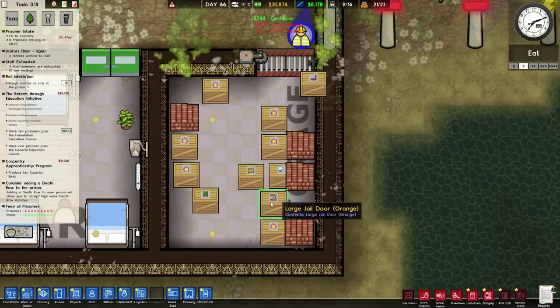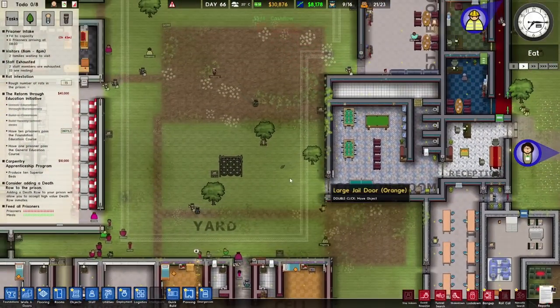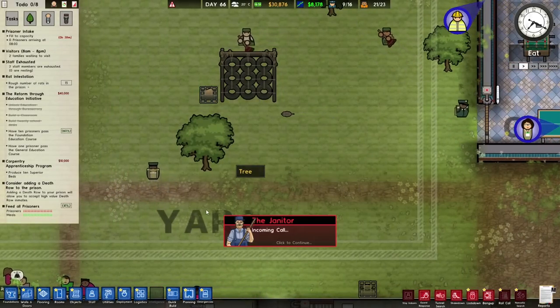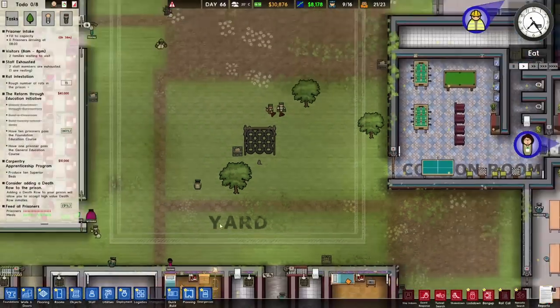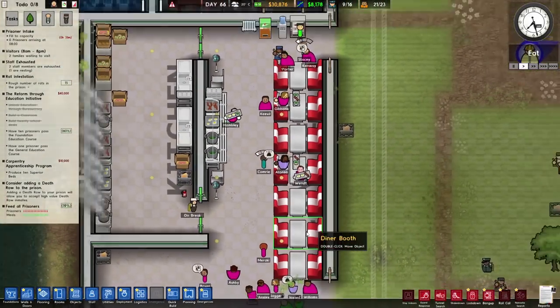So what do we have in here? We might need a large door. We possibly don't need another laundry basket. There's another rat just there - there's cheese there, look how delicious the cheese is! There are 15 rats now. The janitor isn't happy - he's just seen a rat scurrying about with some food. They must be raiding the kitchens. I kind of gathered that, but there's a rat trap in there. I'm not entirely sure what's going on.